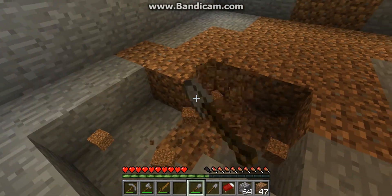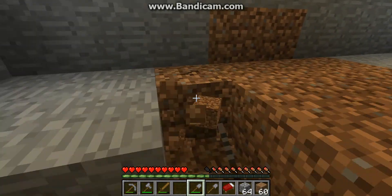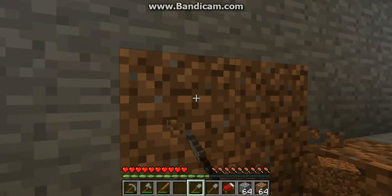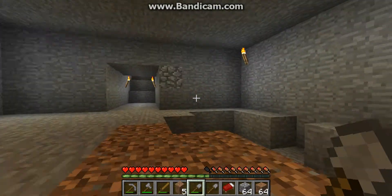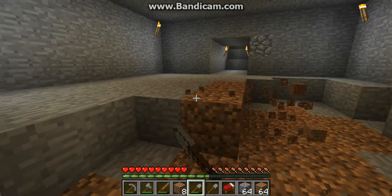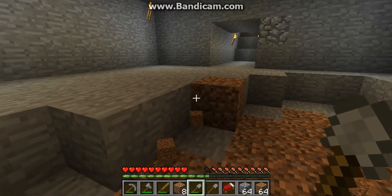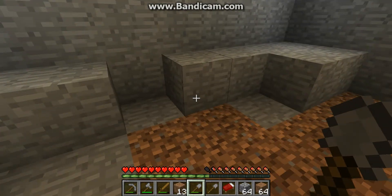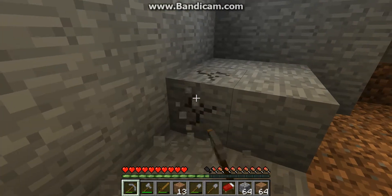My floor is going to be all polished stone because the dirt looks bad. I would make it stone but I don't feel like smelting it because I don't have any coal, and I don't feel like using wood to cook things unless it's absolutely necessary like food. I have like zero hunger bars — I'm starving to death.